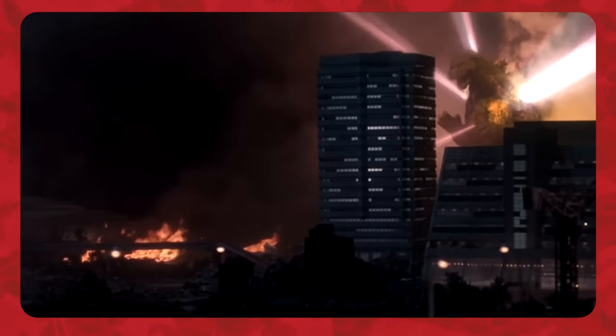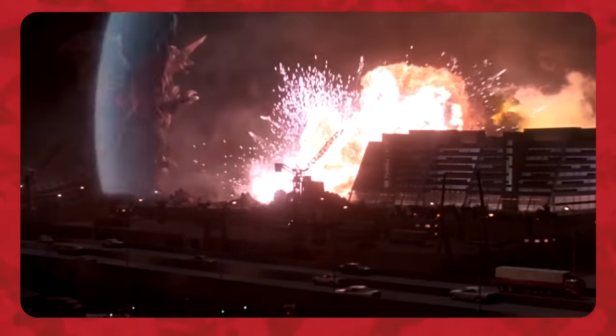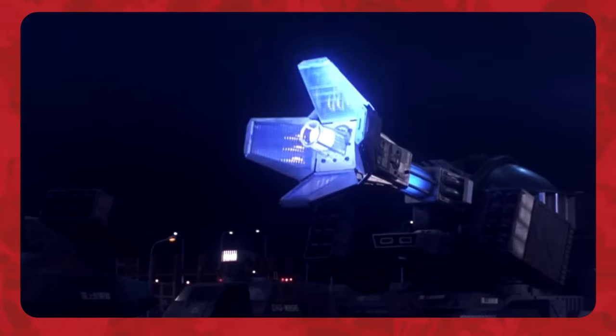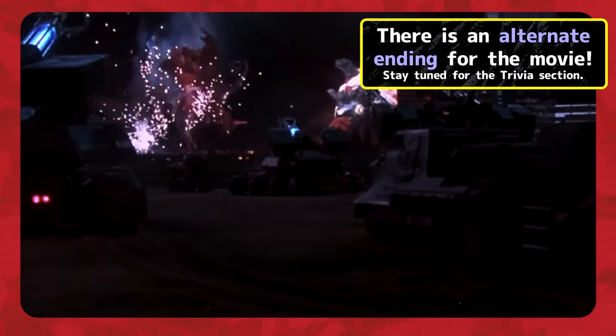Godzilla weakened Destoroyah with his infinite heat ray, then began emitting powerful nuclear pulses which set the surrounding area ablaze. Destoroyah tried to escape, but the JSDF fired their cryolasers at Destoroyah's wings, shredding and freezing them solid, and sending the monster plummeting to the superheated ground below, where he exploded and died for good.